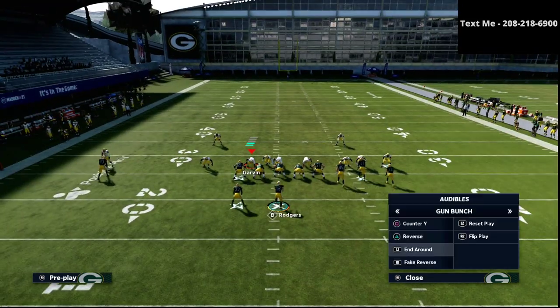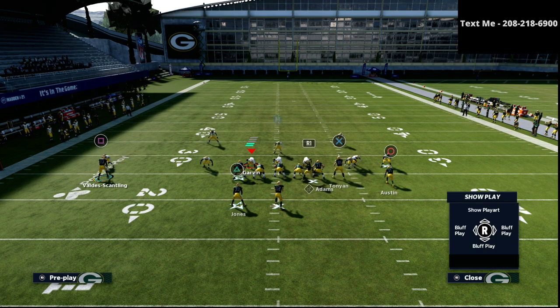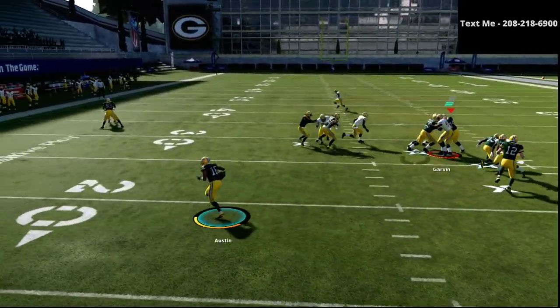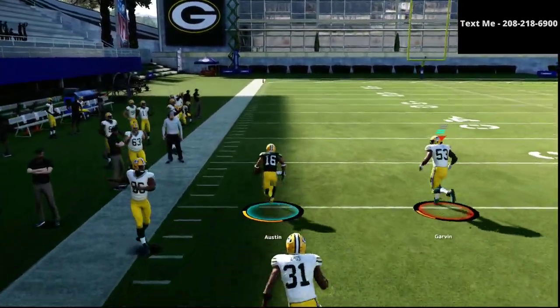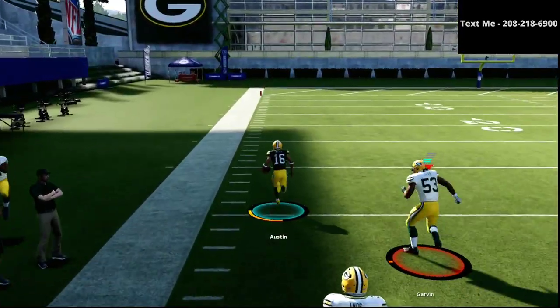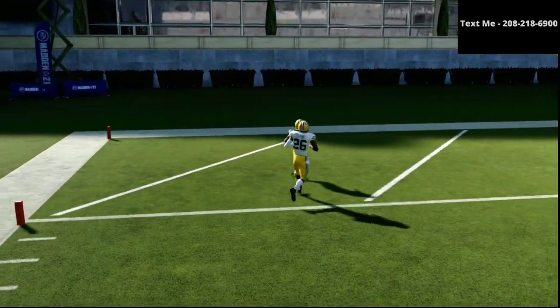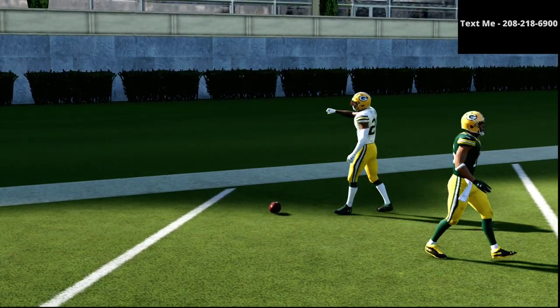For example, if I audible over to the end-around and kind of show the play art, you'll see that if I motion the slot receiver to the left, he's going to basically serve as a nice little block on the safety. There's nobody over here to get the running back. As you can see right there, I'm going to be going for six if I break one tackle, just like I did right there. The end-around is a run that is very underrated, that not very many people know about, and it is very, very effective.